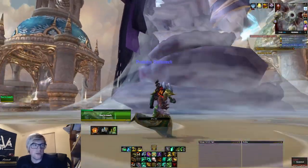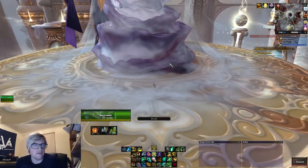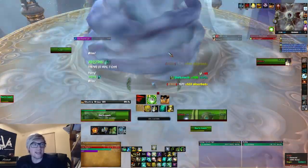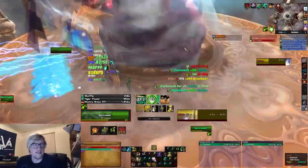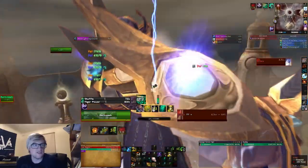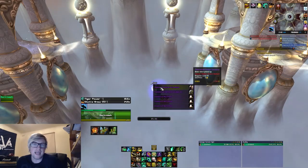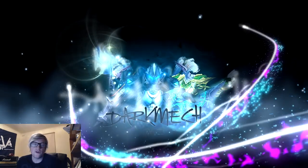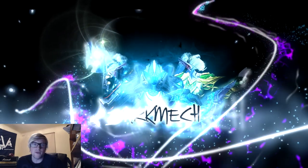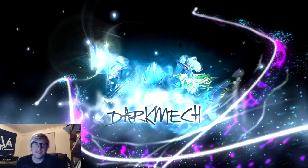Then click on the winds and go over to Al'Akir. Al'Akir drops fairly quickly with no real problems. There's lightning, blizzards, rain and such, but he dies extremely quickly. You're not going to have any problems. Go down, loot him and hopefully get your mount. That's 10 mounts to farm in World of Warcraft. Thank you for stopping by and checking out the video. Please like and subscribe — it helps me out a lot. See you next time!